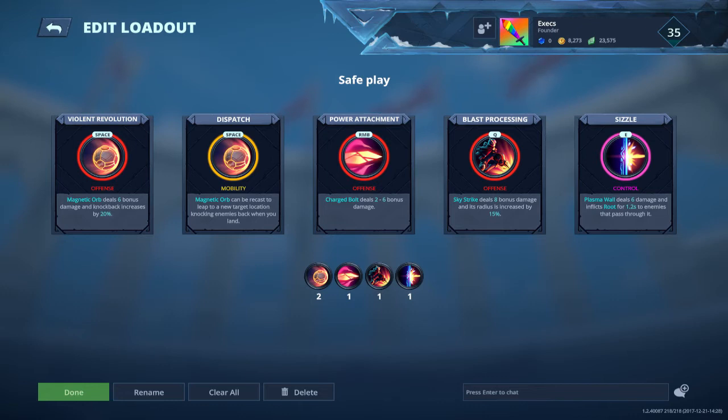Next is Blast Processing. Sky Strike would be used often in this build because it has an easy reposition mechanic. In order to make this effective, I added this in order to increase the radius of the slow projectile of Sky Strike, and it also deals 8 bonus damage. You need to hit those Sky Strikes.